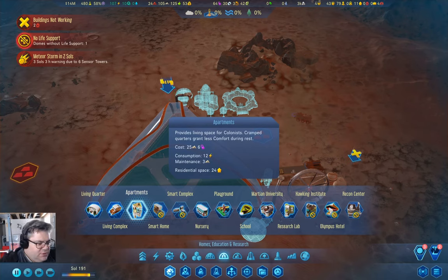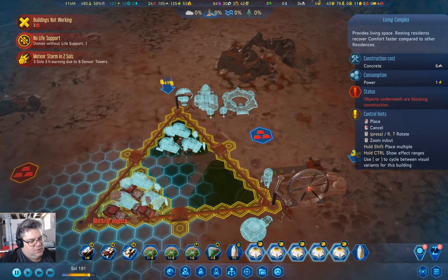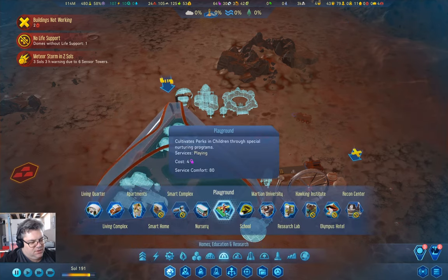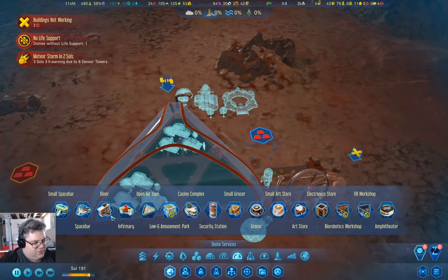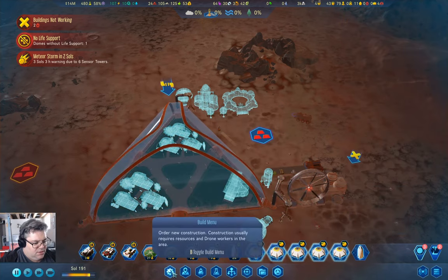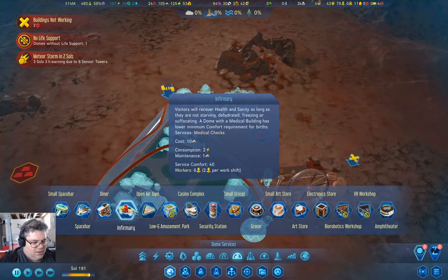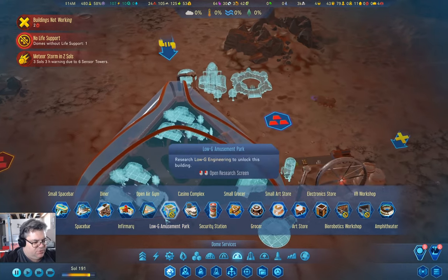What I should build in here is a living complex — not an apartment complex, a living complex. I think I need two of them. For services I'm going to need a diner. I don't care if these guys are breeding, so a diner is probably enough.